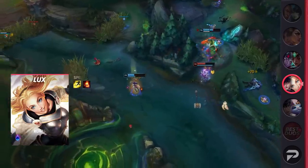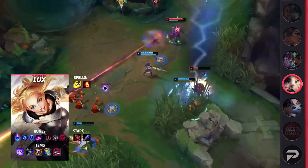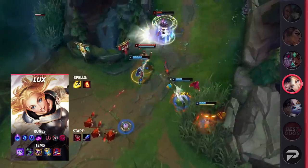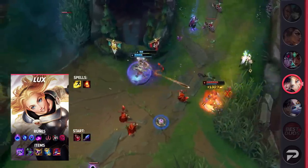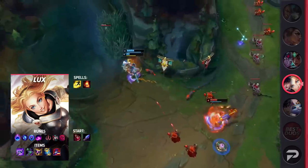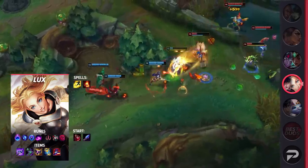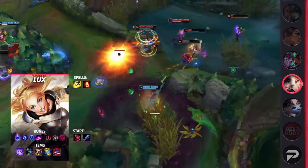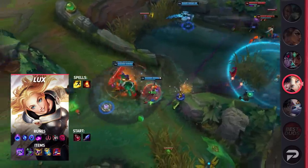Moving on to Lux, you're going to be taking Flash and Ignite as your summoner spells. Feel free to take exhaust if necessary, but we wouldn't recommend it. Your runes will be Arcane Comet, Manaflow Band, Transcendence, Scorch, Cheap Shot, and Ultimate Hunter. Similar to Caitlyn, these runes significantly bump up your early game while also offering passive scaling. You'll be starting the game with a Spellthief's Edge and two potions. Afterwards, you'll be building Luden's, Sorcerer's Shoes, Shadowflame, Zhonya's, and Rabadon's.